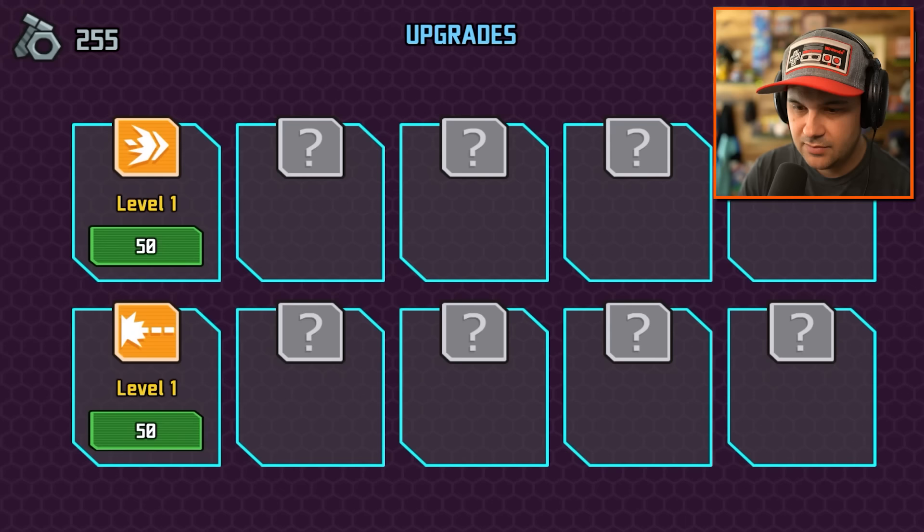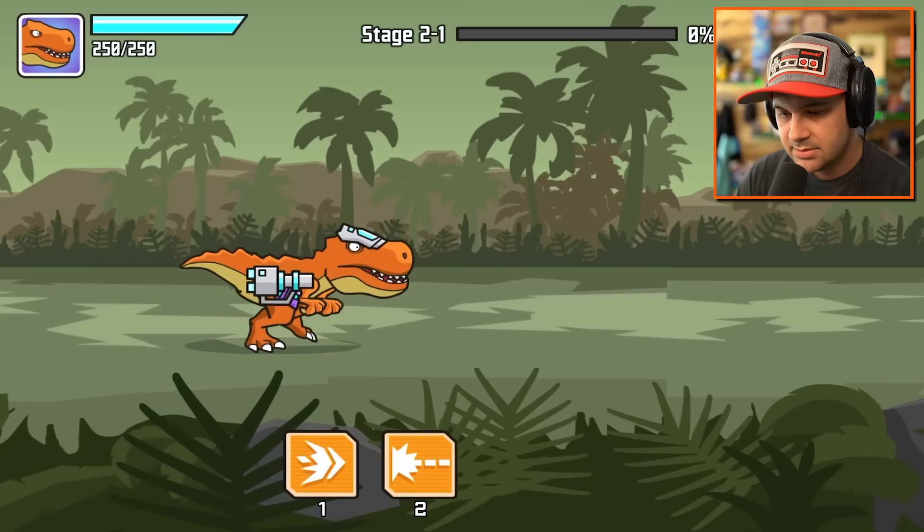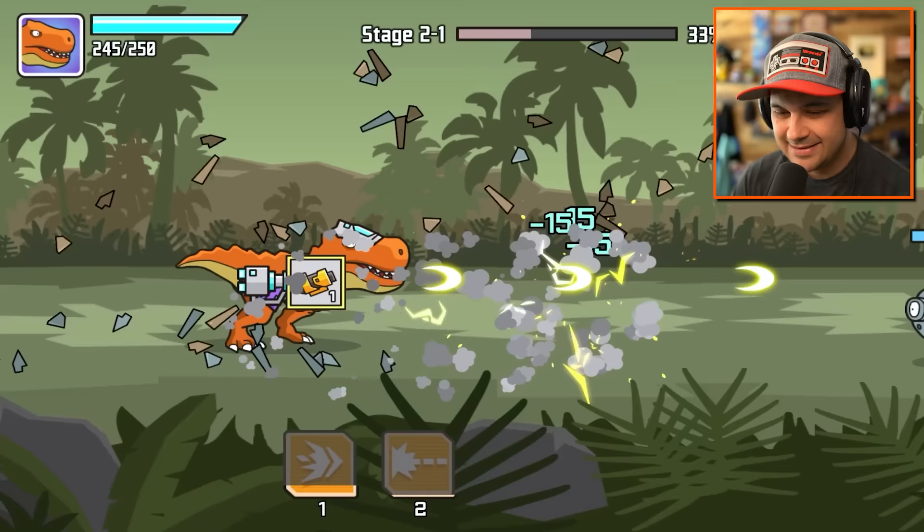They automatically get applied to our dino as we merge the pieces together. Upgrade me. Level up. The price of those levels went up a lot after level one. This dude's looking much better. Oh my gosh, I love it.